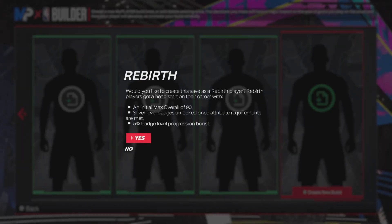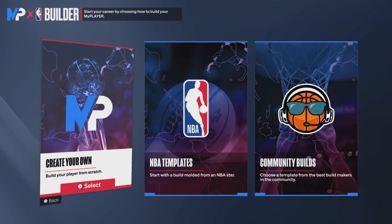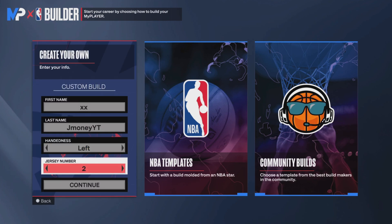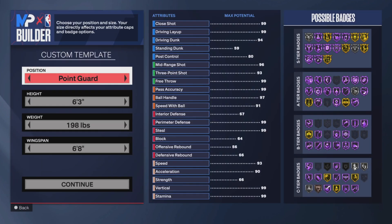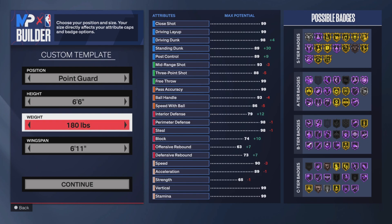So getting into how to make this build — you can not make it a rebirth, but I recommend doing a rebirth. I'd go with left hand because I just shoot better left hand. I'm gonna be going with number 2. We're gonna go point guard, 6'6, lowest weight, and a 6'7 wingspan.